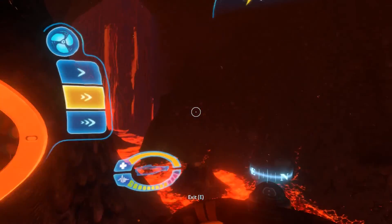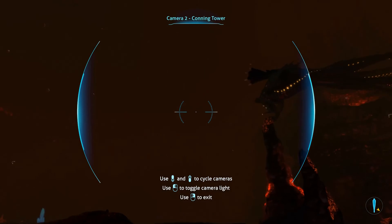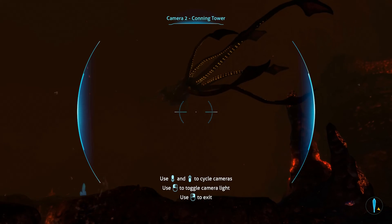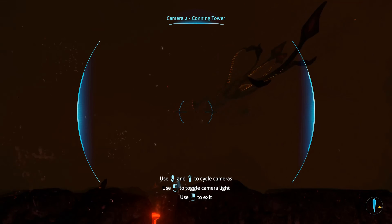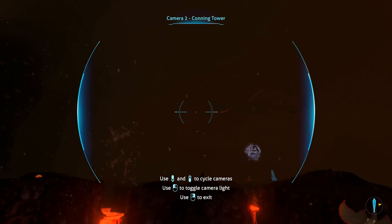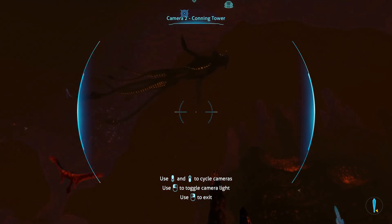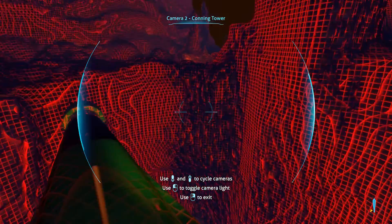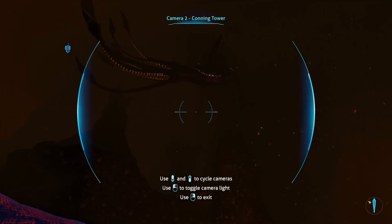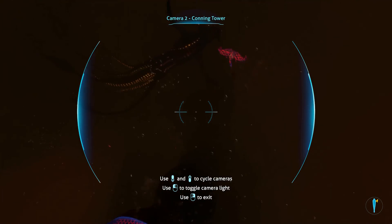He doesn't seem to be pursuing us, so we're safe. There he is — ooh, he's close. He looks mad. Let's see if we can gain some distance on him, see if he swims away a little bit before we emerge from this little cavern of ours. That's the Lava Castle, and somewhere there's an entrance for us. I do not know where, but I hate how this guy's kind of circling us.